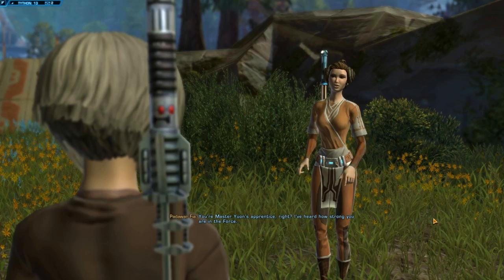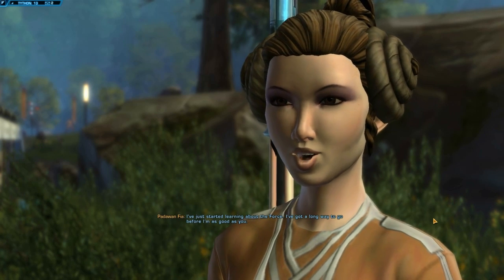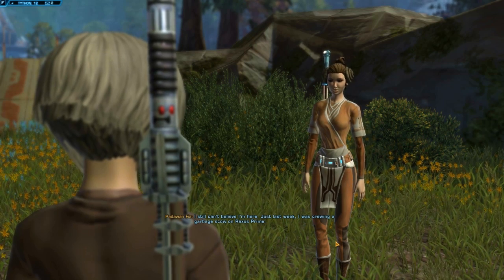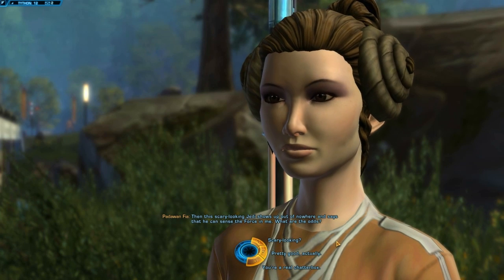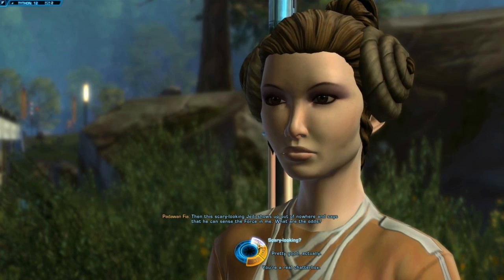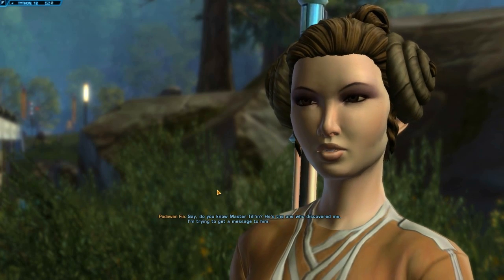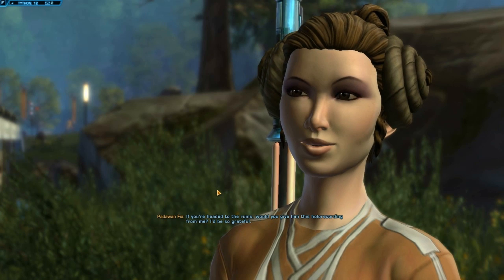You're Master Yuan's apprentice, right? I've heard how strong you are in the Force. Everyone's heard of me — I'm Fia, Padawan Fia. Still have to get used to having a title. I've just started learning about the Force, I've got a long way to go. You seem a little old to begin the training. Until a few days ago I didn't even know I could use the Force. Just last week I was growing a garbage scowl on Rax's Prime, then this scary-looking Jedi shows up and says he can sense the Force in me. He's Keldor — as aliens go they're pretty fierce looking, I thought he was gonna eat me at first. Do you know Master Tylen? He's the one who discovered me. I'm trying to get a message to him. Master Tylen is studying a big mystery in Calleth's ruins — something about ancient droids attacking people.